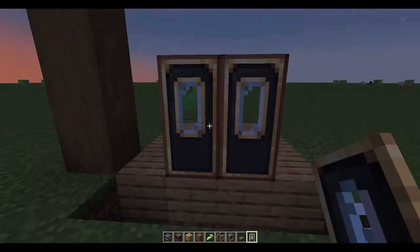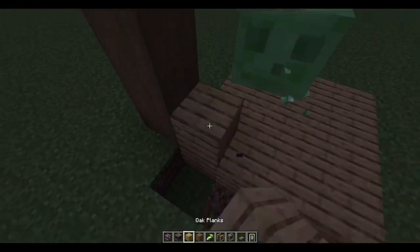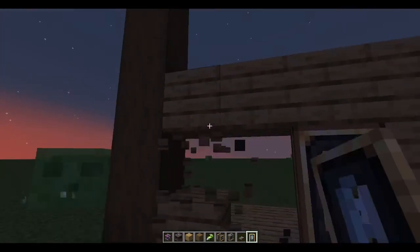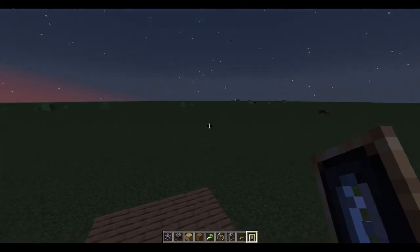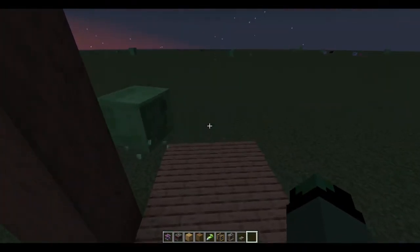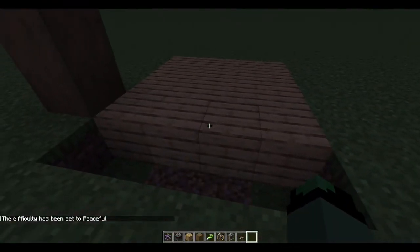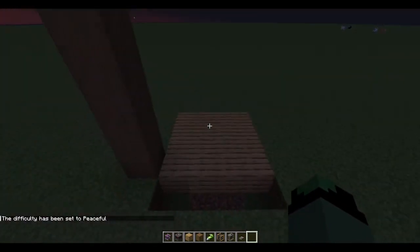I have doors in my inventory just to demonstrate: if you have doors inside the elevator, in my experience it will crash your game in singleplayer. On servers it won't necessarily crash you, but it will kick you out because of a packet issue — it'll just time you out rather than crashing the whole server or the whole game.